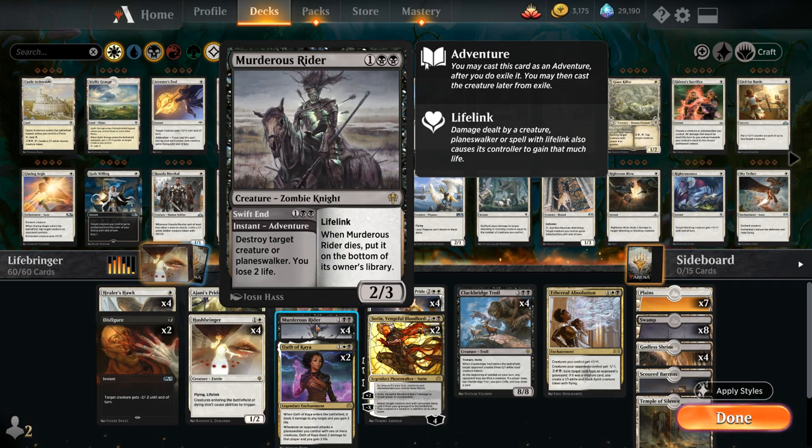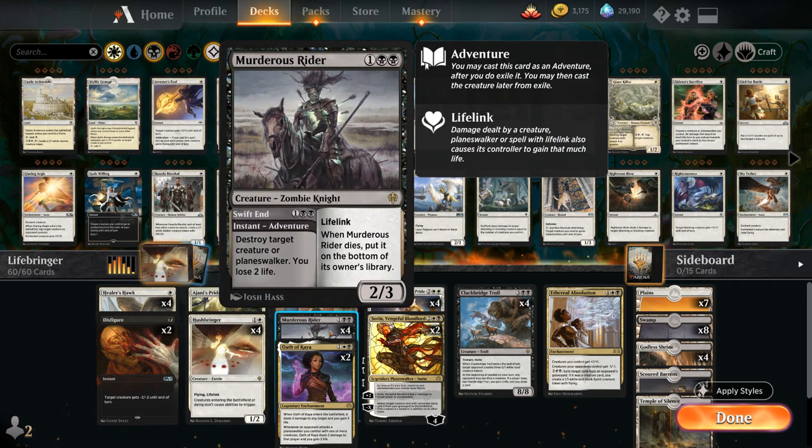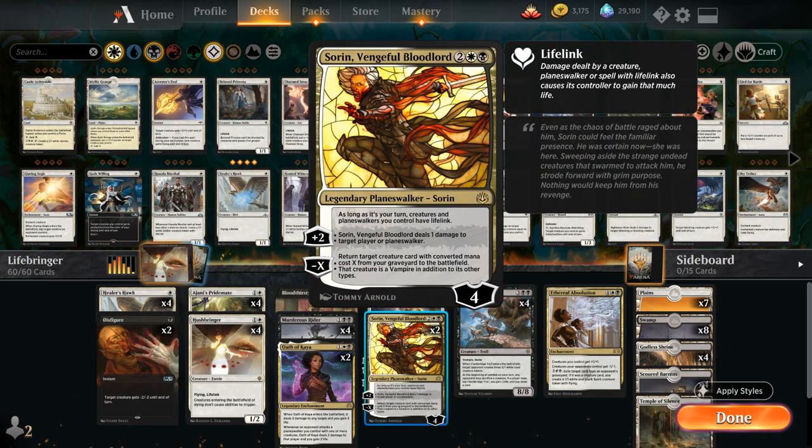A small side note: if Murderous Rider dies with Hushbringer in play, it doesn't get put on the bottom of our library — it does go to the graveyard, which can be relevant if we want to reanimate the Murderous Rider from the graveyard with Sorin. Just a small interaction to keep track of.